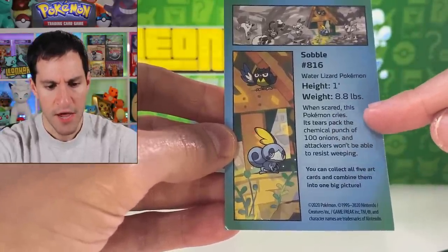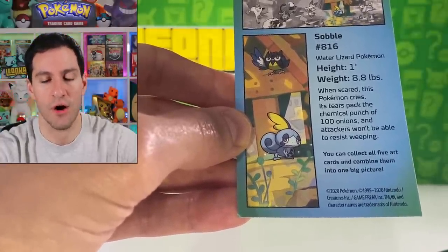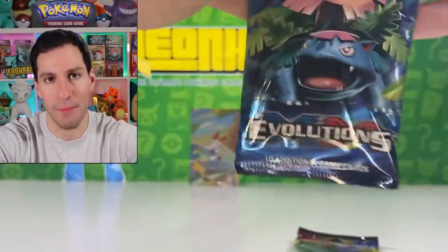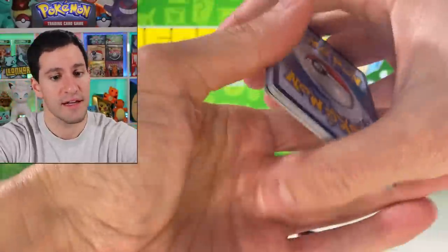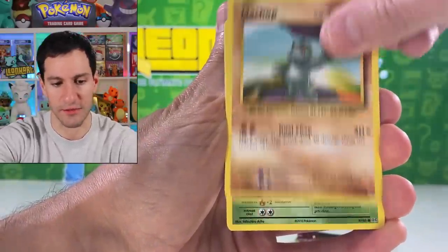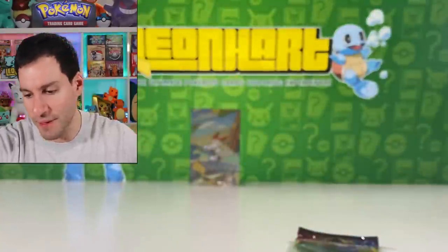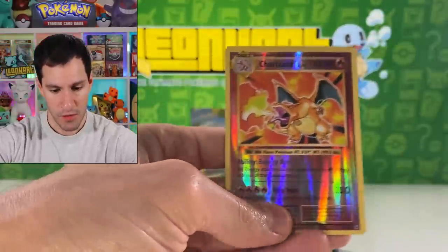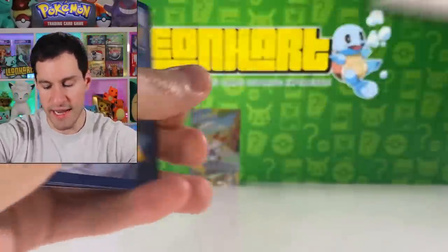The coins are the exact same. Is it going to be a Mega Charizard yet? Oh, it's a Venusaur. Of course they're all the same height — one foot. Sobble is pretty light. When scared this Pokemon cries — its tears pack the chemical punch of 100... what?! Oh my gosh, that's what happens when you do an opening super early in the morning. Its tears, tears — I don't know why I kept saying 'tears' differently.